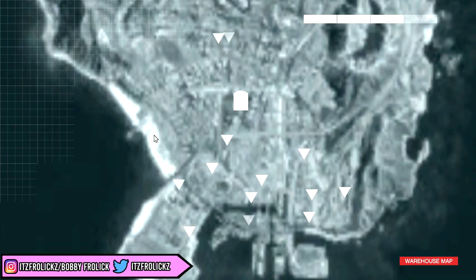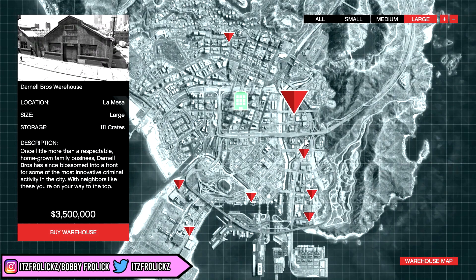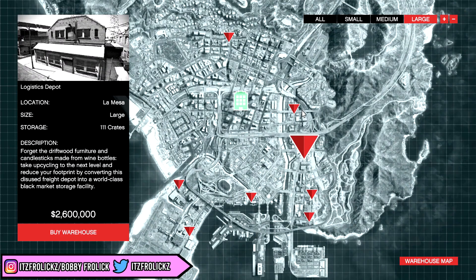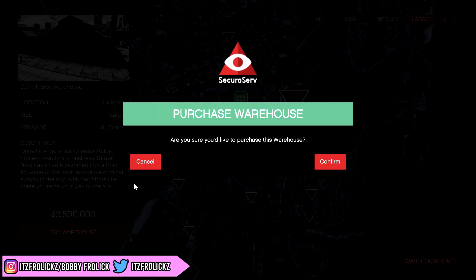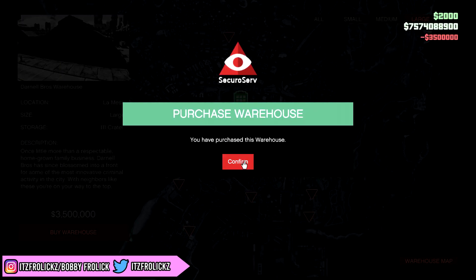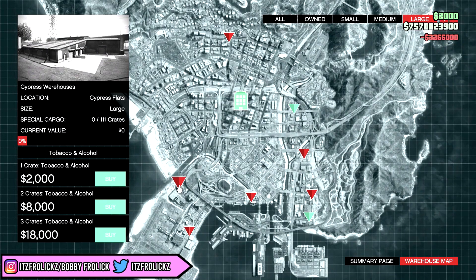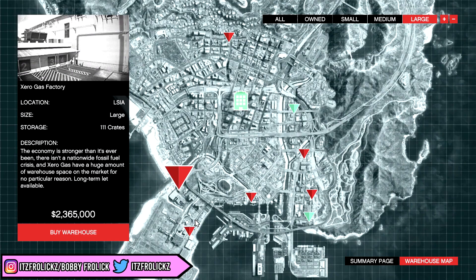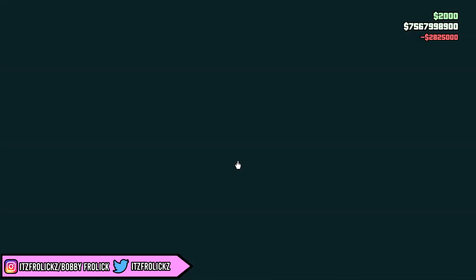There we go — that's literally all you got to do. Let's get some special cargo. We only buy the large ones because they're the most expensive. This one's the most expensive at 3.5 million — yeah, let's grab that one. Empty warehouse slot, thank you very much. Why is my assistant still talking? Shut up — nobody's listening.